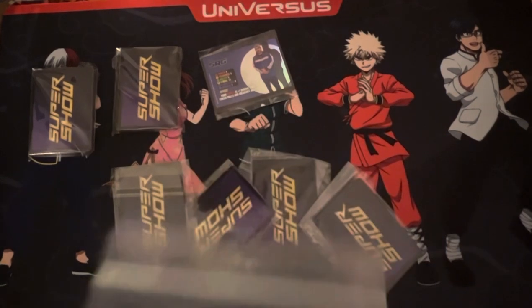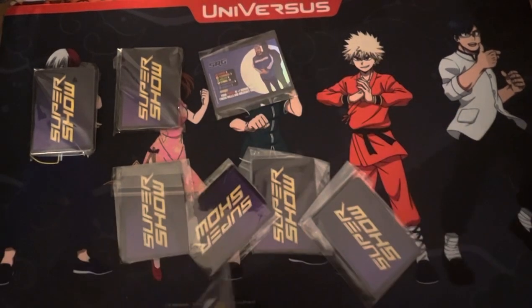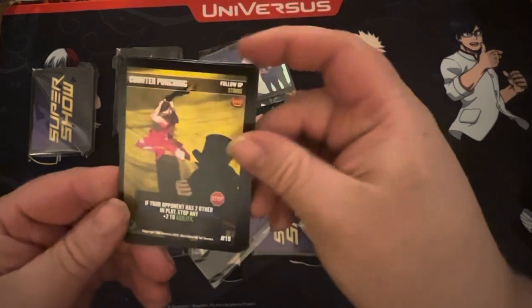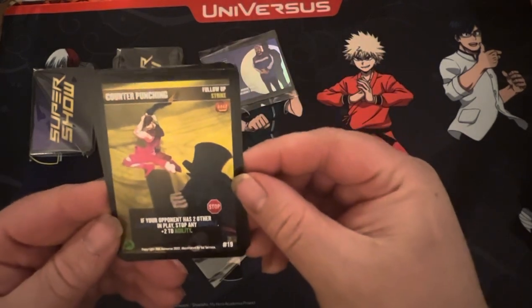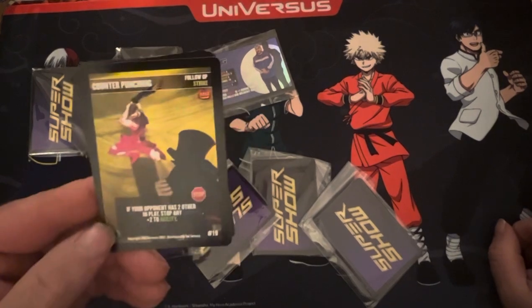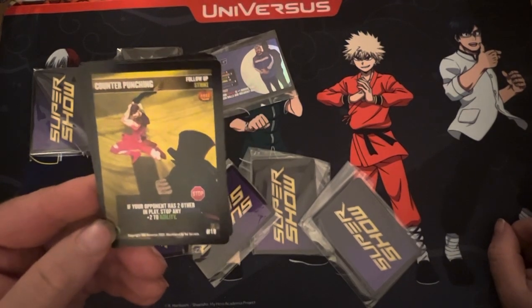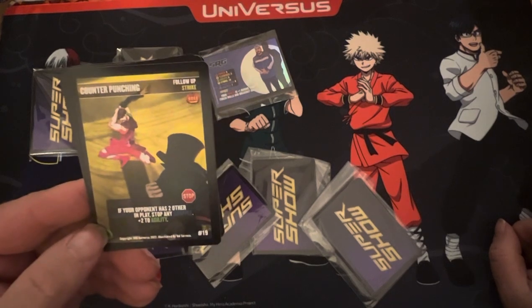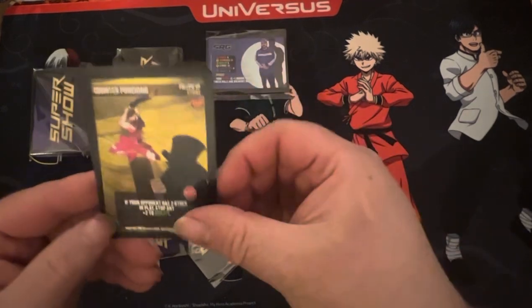We've got this is promos — a Halloween Full Art Counter Punching. It's number 19, Follow-Up Strike. Stop if your opponent has two other grapples in place. Stop any grapple, plus two agility. Absolutely insane.